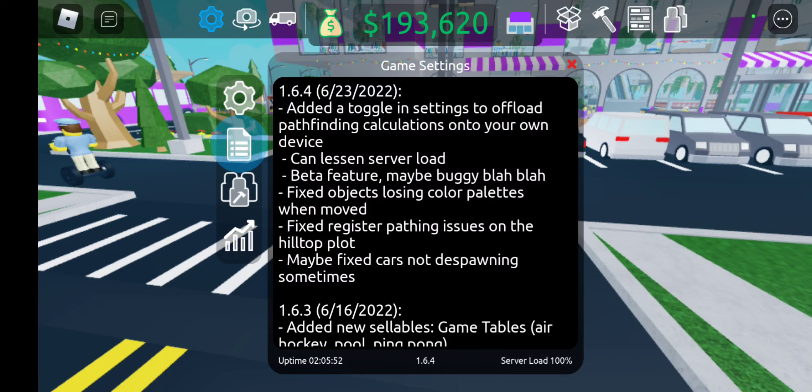They also fixed objects losing color palettes when moved — I haven't noticed that happening, so good to know it's fixed. Fixed register pathing issues on the hilltop plot — I almost never go on the hilltop plot, it's usually been claimed. And fixed — maybe fixed — cars not despawning sometimes. Good to know.